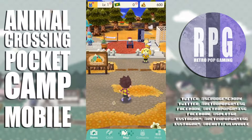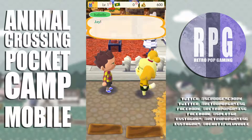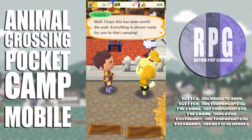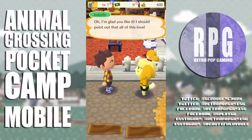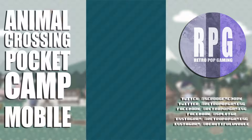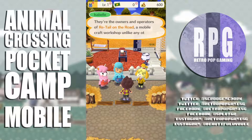Back at the campsite — whoa, Isabel did something to it! Jay, welcome back — everything is almost ready for you to start camping. She points out that all this lovely furniture is from Cyrus and Reese, the owners and operators of Retail on the Road — a mobile craft workshop unlike any other.